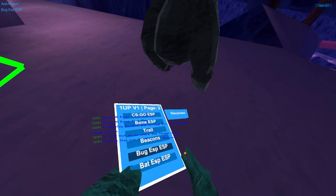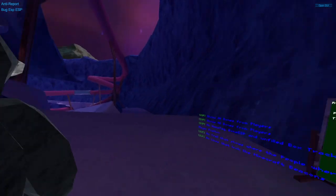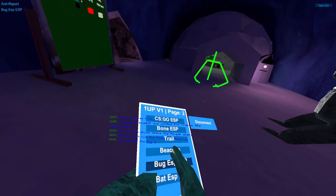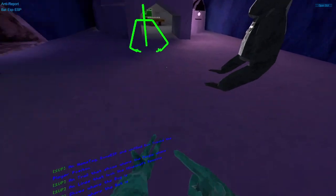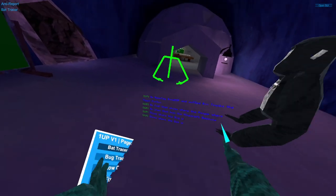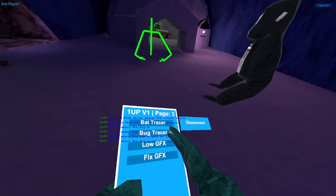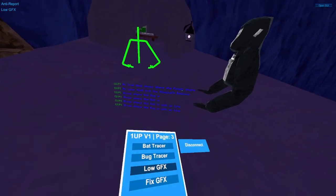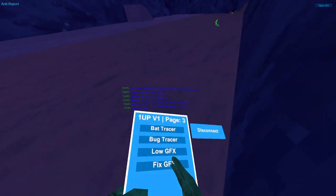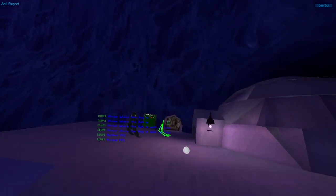Bug ESP — it's down there. Bug ESP doesn't turn off. Bad ESP is down there too. Bad tracer, bug tracer. Low graphics will just remove the shaders. Fixed graphics — I forgot. Why is it night? Was it night the whole time? I forgot.